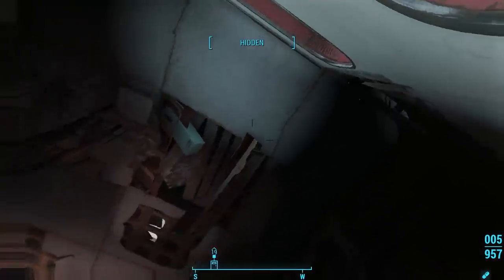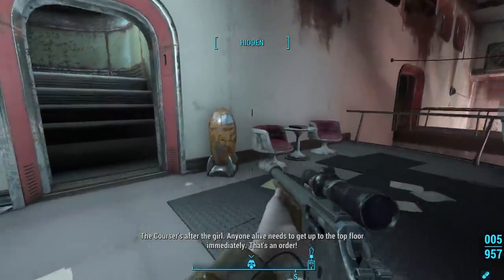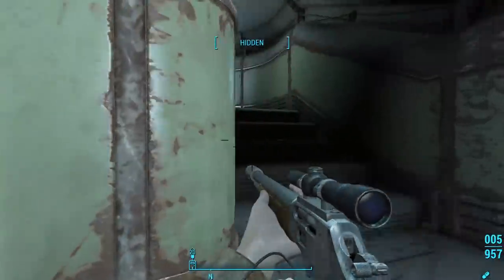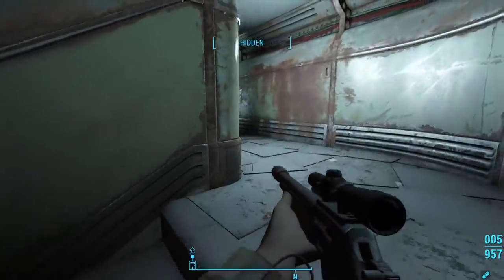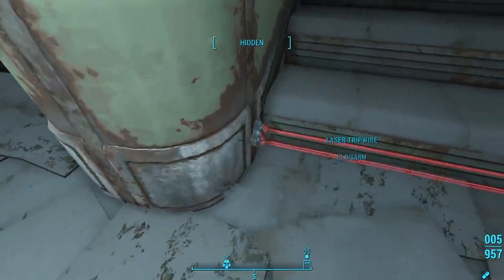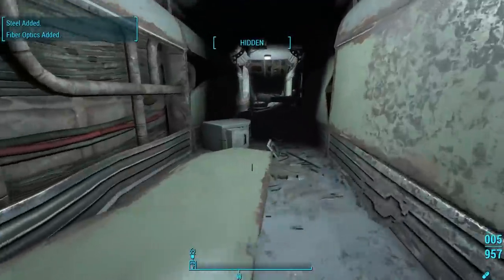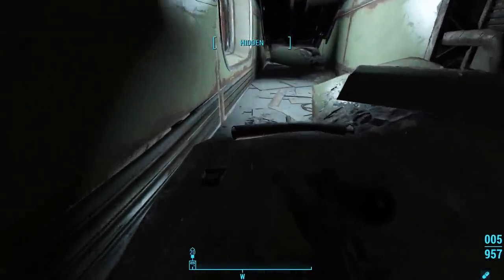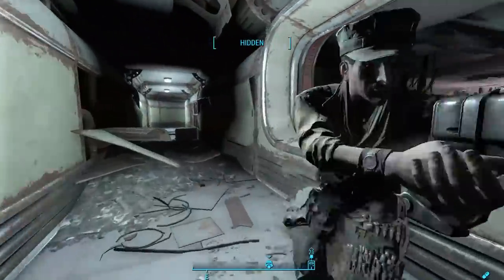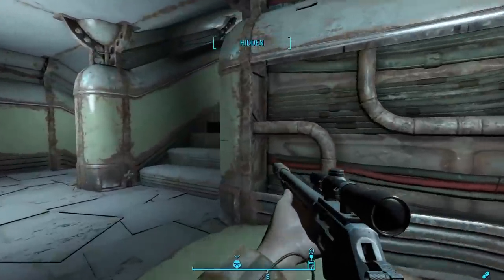Out on the balcony, a gunfight breaks out above us. Over the loudspeaker: 'The Courser's after the girl. Anyone alive needs to get up to the top floor immediately. That's an order!' The Courser is here for the girl — that means the girl must be an escaped synth. But why do the Gunners have an escaped synth? The Gunners aren't really known for kidnapping. Raiders are — they kidnap people and then turn those people into raiders by force, as we learned from Judge Zeller at the East Boston Preparatory School. But Gunners don't really do that; they think bigger and their moves are always tactical.